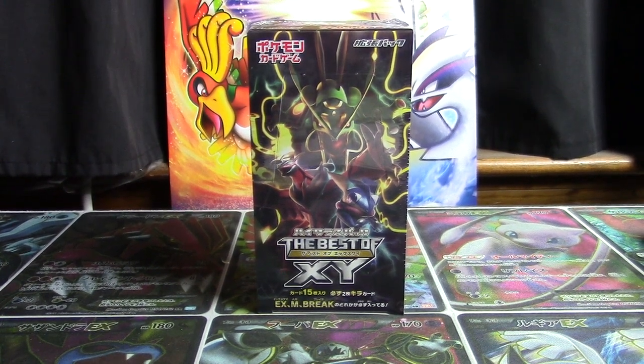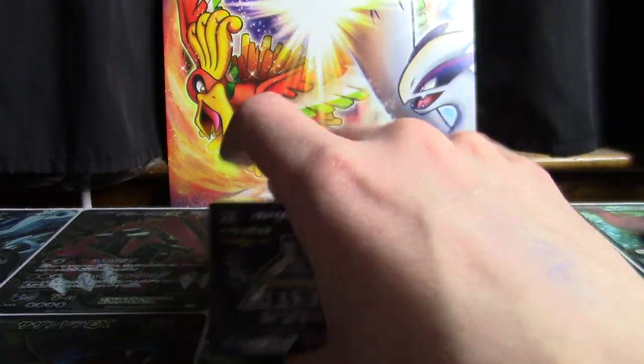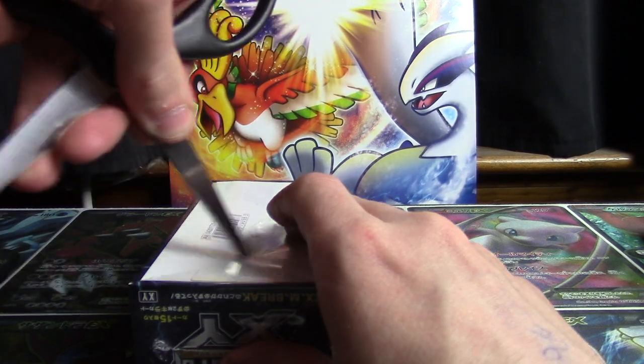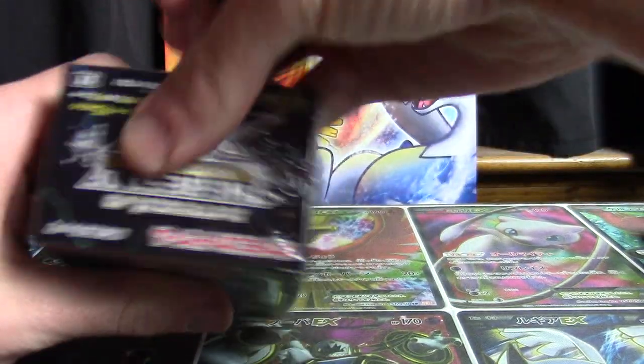How's it going YouTube? This is Wake Run Collapse. Welcome to box number 14 out of 20 of Japanese The Best of X and Y, as we continue to pursue the possibility of a master set from our booster case. Make sure you hit the like button down below if you are psyched for box number 14 — given our track record of pulls so far, there's really no reason not to be.